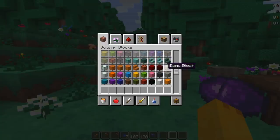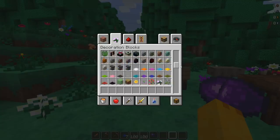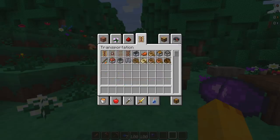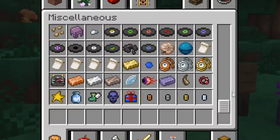Here we are in the creative menu - I figured out how to open it, I think it was the letter N. Let's look through a bunch of stuff here and see what was added. We are playing in version 1.14, there's that knowledge if you need it.